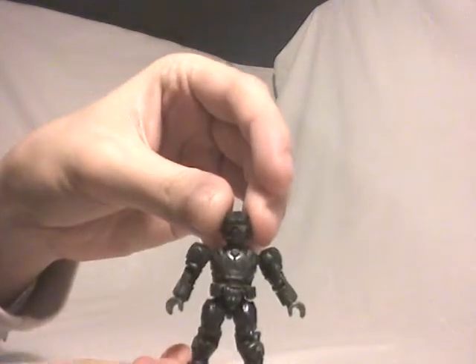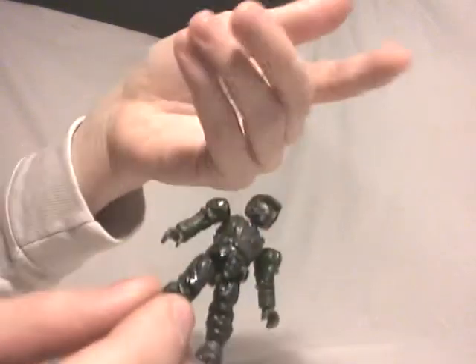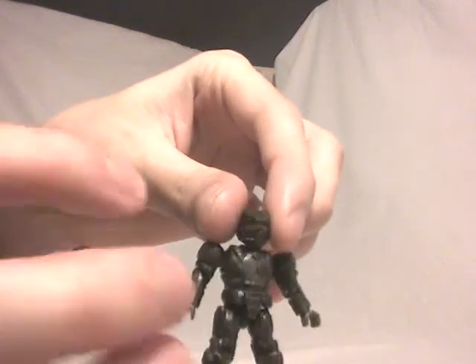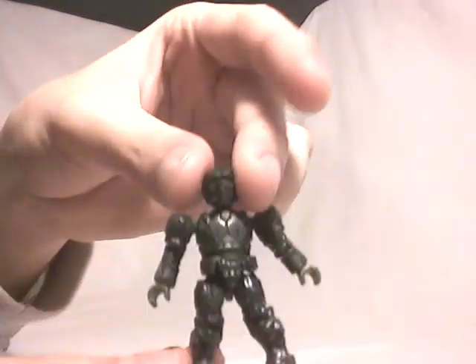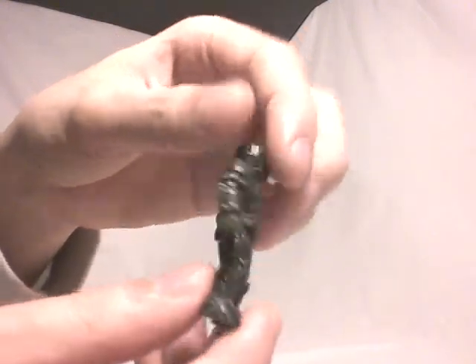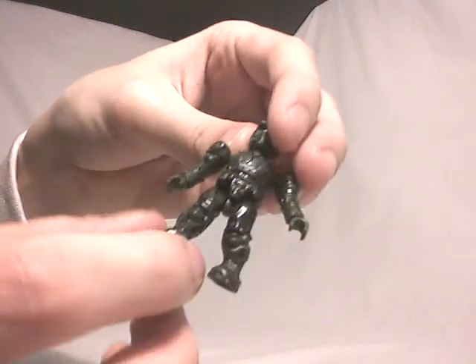Now for the set itself — first the minifigs. We're going to have a UNSC Marine in a kind of dark green color. I thought it was brown at first, but it's a dark green close to brown. It comes with dark grey armor, and it's well-detailed. There's a little hole on the back — I'll explain the purpose later.